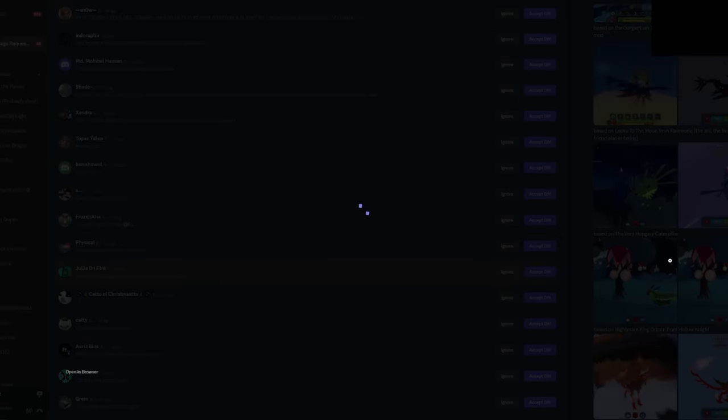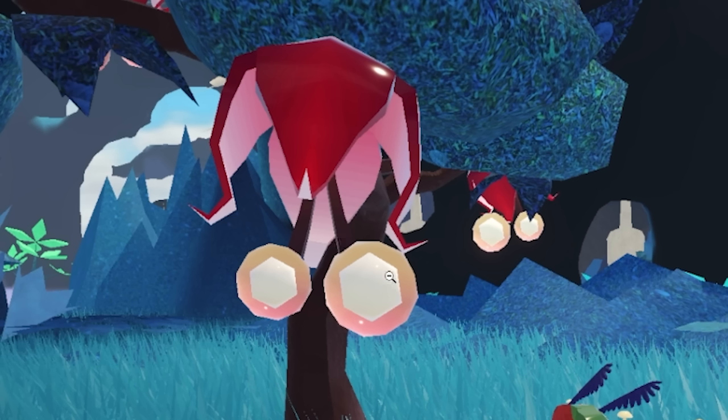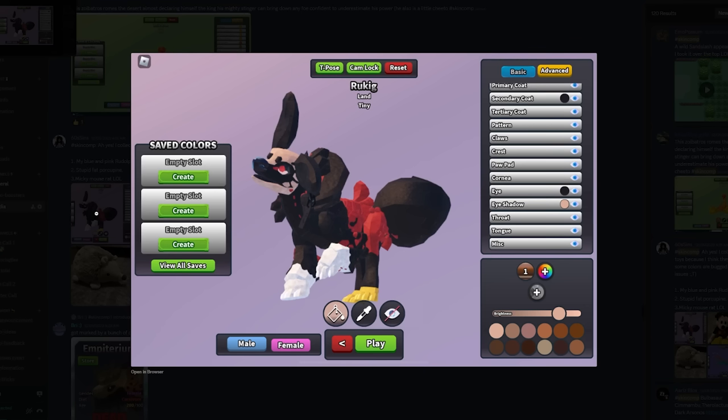They used the original palette colors as well. Based on the Very Hungry Caterpillar — childhood book! I do really like that you got it with the little tree as well. Frozen King — oh wait, it's Adventure Time. Yes, that is the Ice King from Adventure Time. And this is the most cursed Mickey Mouse I've ever seen.